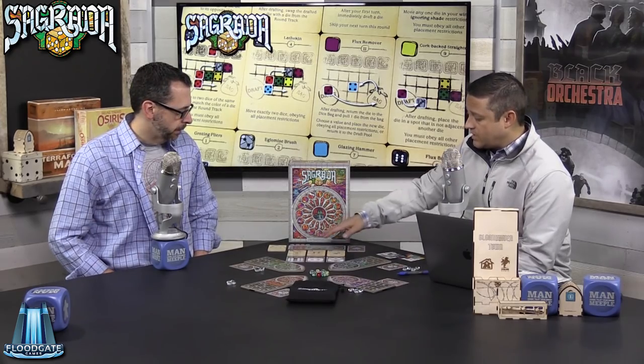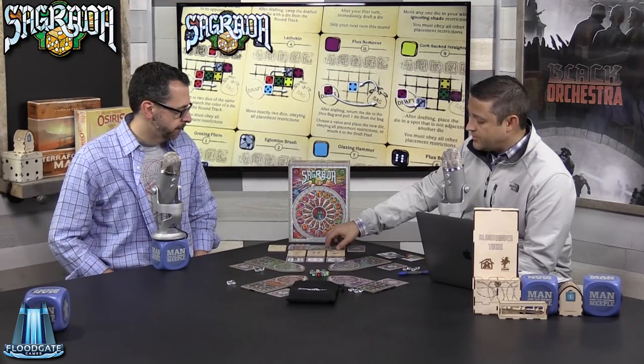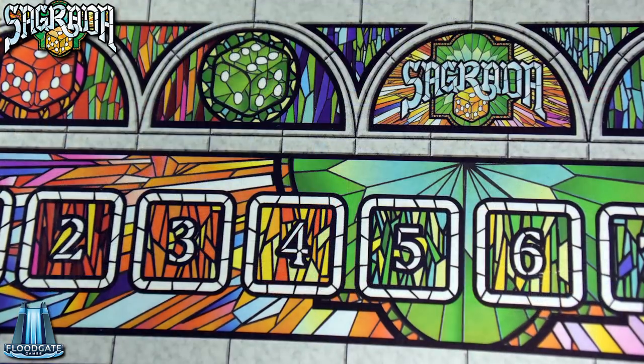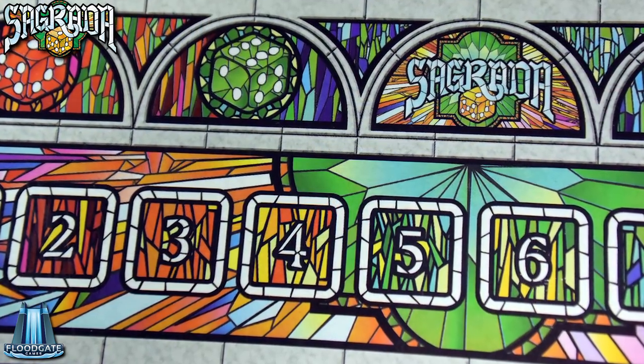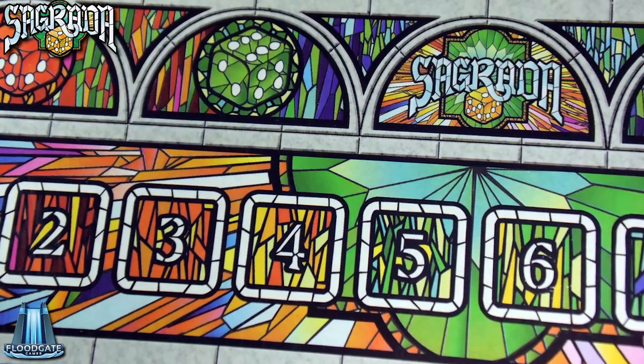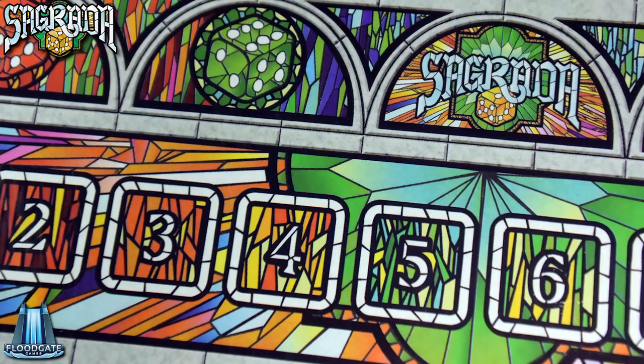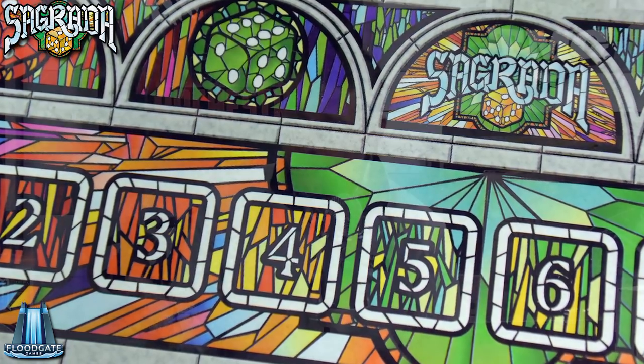There's a round track which on the back side is also a score track. You'll be playing through ten rounds in the game. There are 90 dice placed into a bag, and they're randomly drawn out by the first player depending upon the number of players, rolled at the start of every round, and then drafted. That's the main meaty portion of the game.